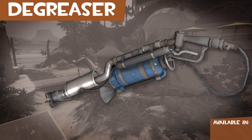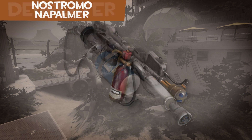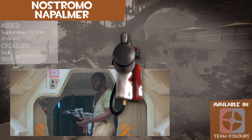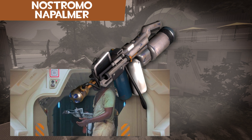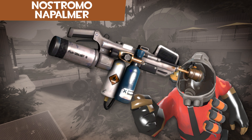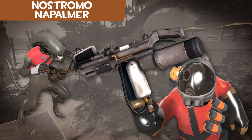Gasoline was often used as a degreasing agent in auto repair during the 60s. The Nostromo Napalmer is based off the flamethrowers made by Dennis Parker in Alien. It shares stats with the stock flamethrower. If you wear the MK50 alongside it, you'll do four times the damage to scouts wearing the full isolationist pack loadout.